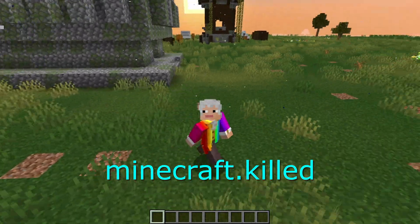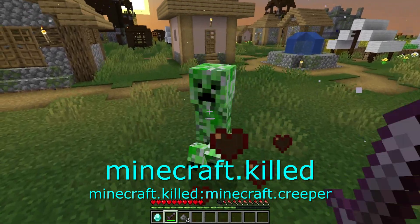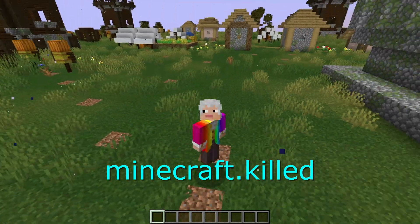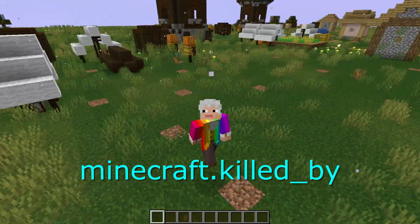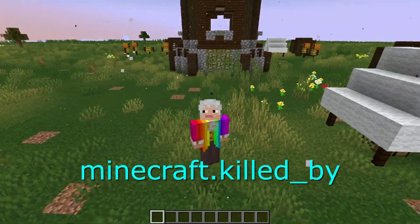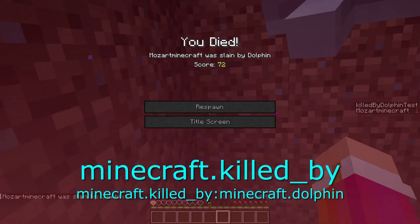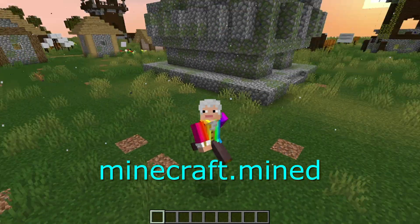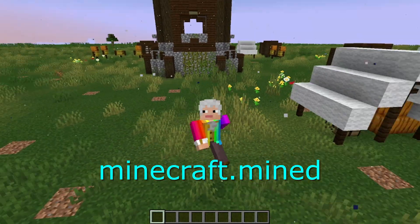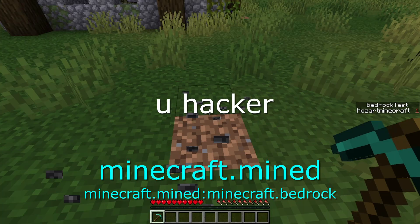The next one is killed. This one will give you a point every time you kill an entity. Note that for it to count, the final blow must be dealt directly by you. If the mob dies to fall damage, lava, etc., it will not count. And now for killed by — this one activates every time you are killed by a specific mob. For example, minecraft:killed_by minecraft:dolphin activates every time you are killed by a dolphin. Next we have mined. This one tests for whenever a block is mined. For example, minecraft:mined minecraft:bedrock will increment every time you break a block of bedrock.